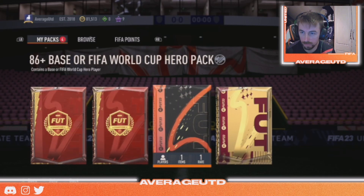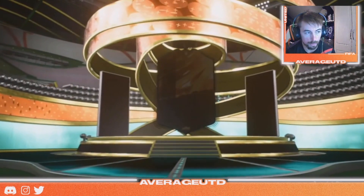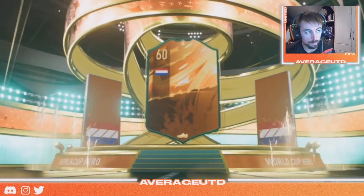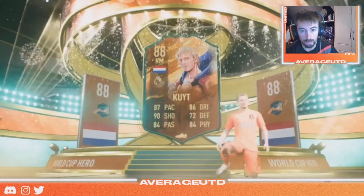All right boys, here we go, full send — let's see what we're gonna get. I want to see a good flag. Dutch right mid — we got that dark white card. That's a big win, that's a really good one, 88-rated.